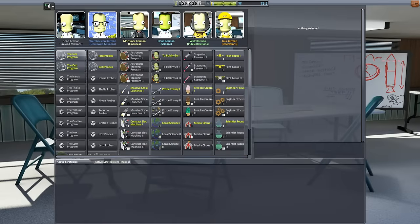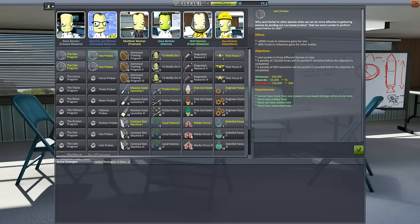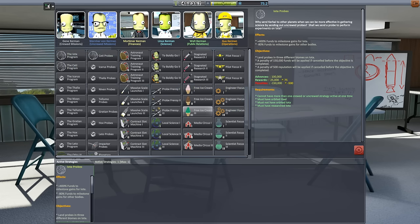Hello, it's Scott Manley here with part four of Galileo Conquest and we are rethinking our strategies. We've installed the Strategia mod and I am going to take the IOTA probes option. You can only have one of these programs going at once and it gives you all sorts of bonuses to funds and milestones. Those two programs are run by Werner and Jean — I kind of wish they'd bring Bobak Kermin back into the game.